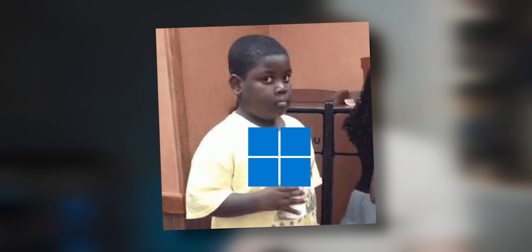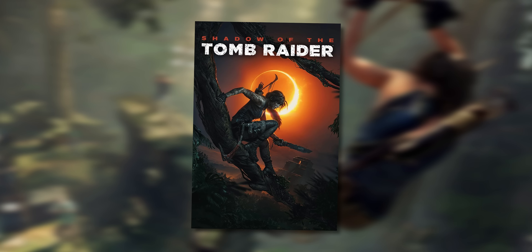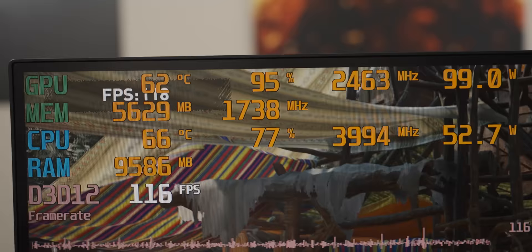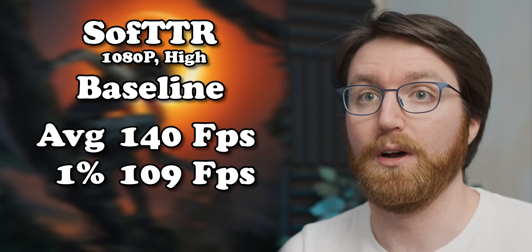The worst bloatware it has at the moment is just Windows 11. So in order to track the performance hemorrhaging, let's do a quick baseline test. Running Shadow of the Tomb Raider at 1080p high settings, you can see we're using around 10 gigs of RAM, which means we've got about 6 gigs of bloatware headroom — that makes me think maybe the CPU will tap out first, but we'll see. That's a good number. And with that, let's get started.